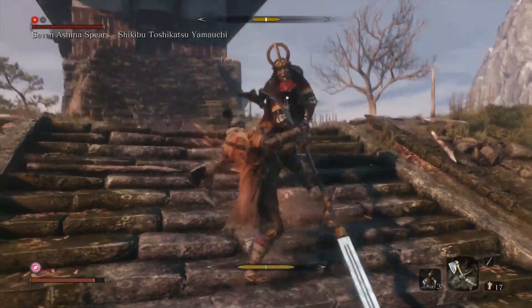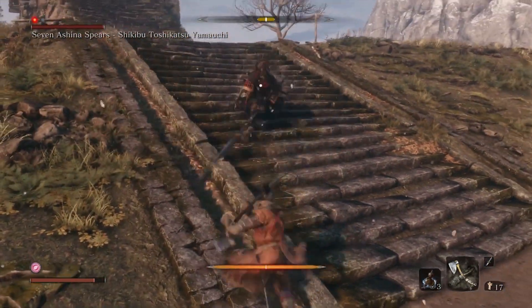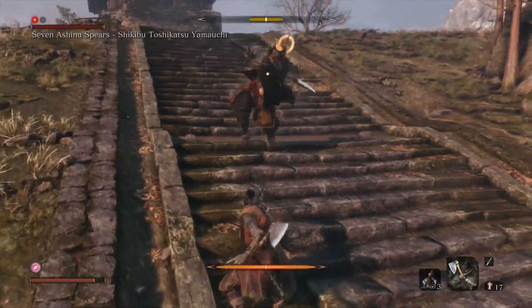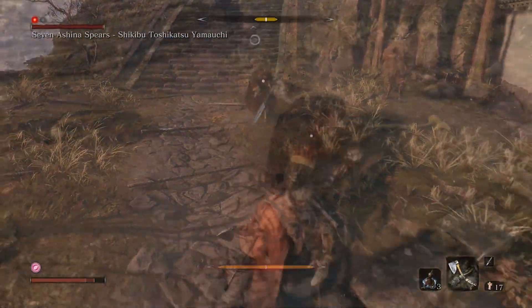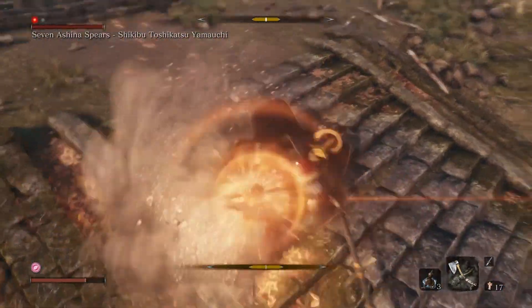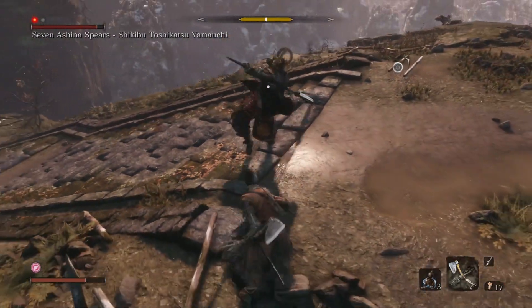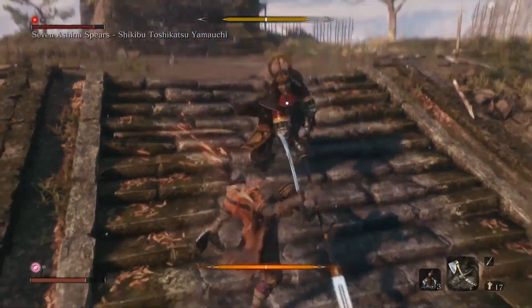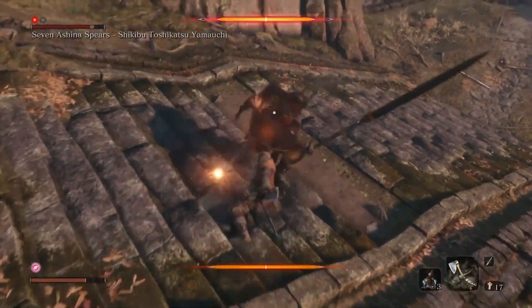All three thrust attacks can be countered with the Makiri Counter. You should have this skill by this point, so you can dodge into the thrust attacks to counter them and deal posture damage. After a successful counter against his thrust attacks, he will push you away or swing right after, so be ready to deflect. A successful deflection will stagger him, leaving him open for easy hits. The easiest tactic is: counter the thrust attacks, deflect the swing right after, and get free hits in.